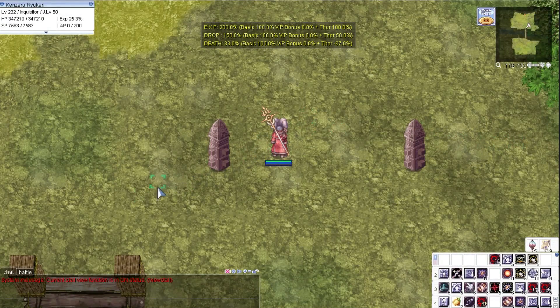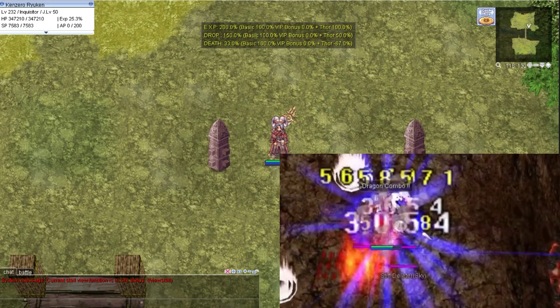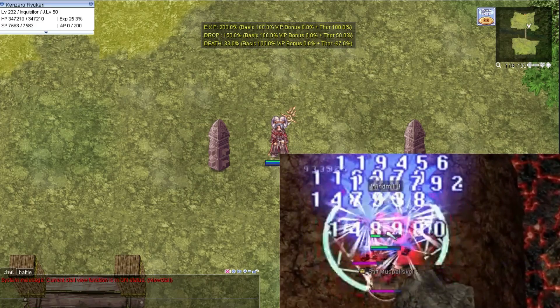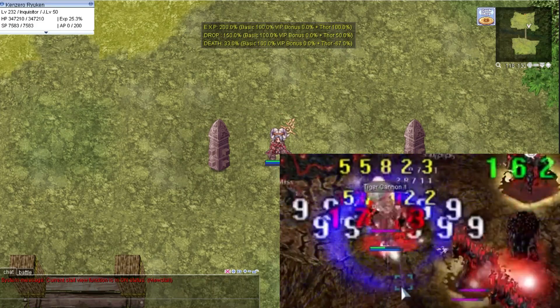Since I have started this channel, I have been receiving some requests to make a video about Sura combo tips. To share a short backstory, executing the Tiger Cannon combo was very difficult before the Sura Skill Rebalance update. However, since the damage difference between the combo and the single cast of the skill is miles apart, I did what I had to do — I created a macro script for the combo.